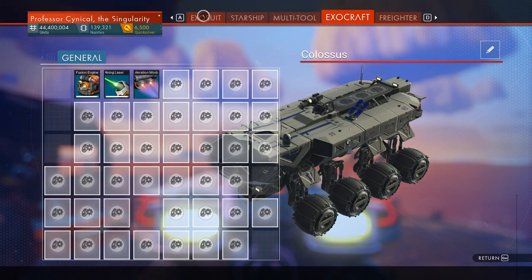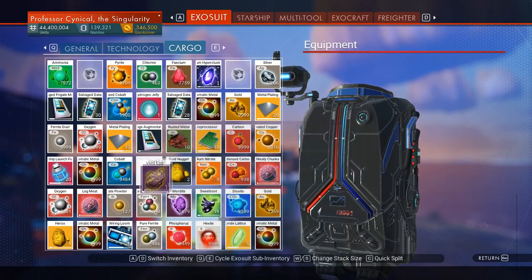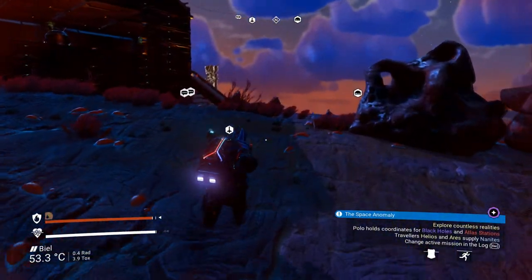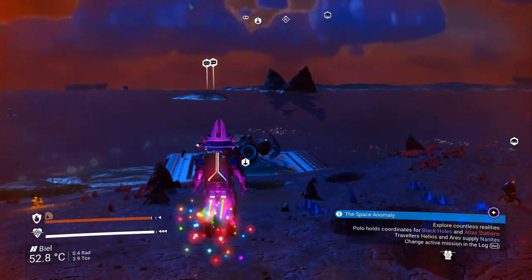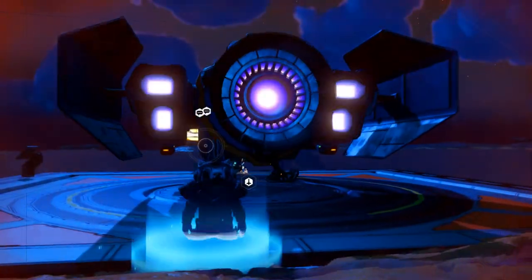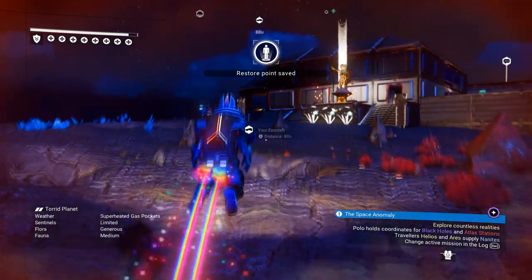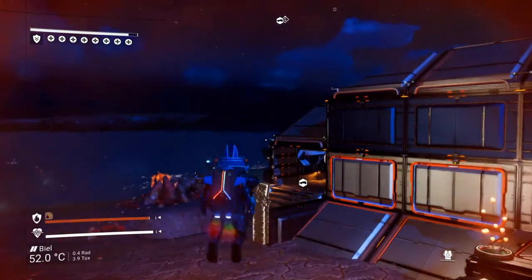Going to the Exosuit Cargo and dragging something good along — a Void Egg. We only have one Void Egg there. So first we put those items in the refiners and the Exocraft, then run to our ship — I've got a landing pad virtually adjacent. Jump in, jump out — that creates a save point, which is absolutely vital for these glitches: the Exocraft and the medium and large refiner glitches.